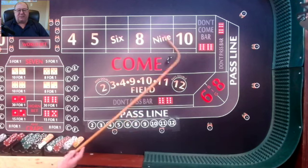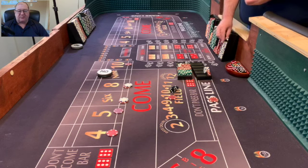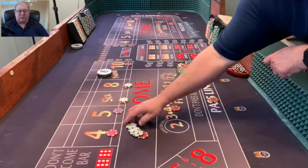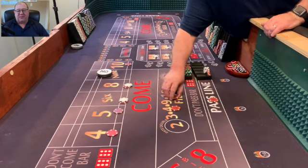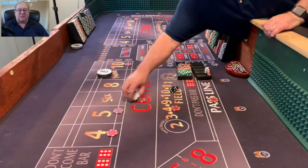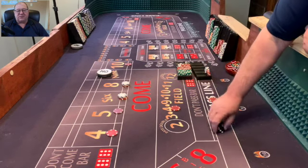I've lost track of where we are in the betting, but that's a hard four. We still have our place bet, so we're going to win $9 for the place bet and $5 for the field. I don't know if we're collecting or pressing right now, but it looks like we're going to press. I'm pressing the six and eight up to $12 and putting the rest on the hard ways.